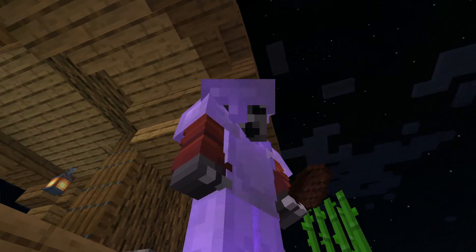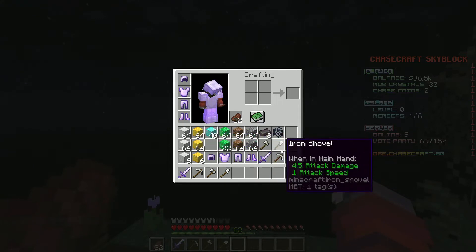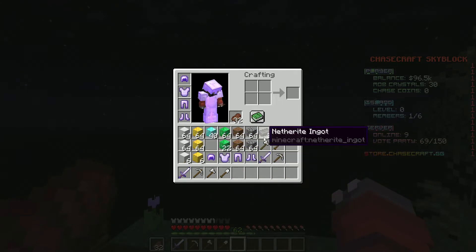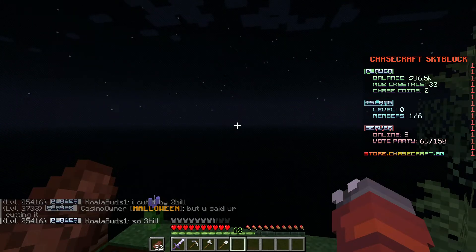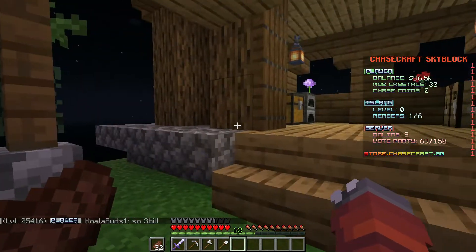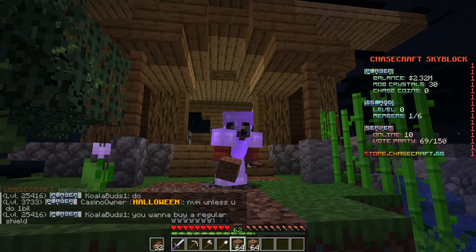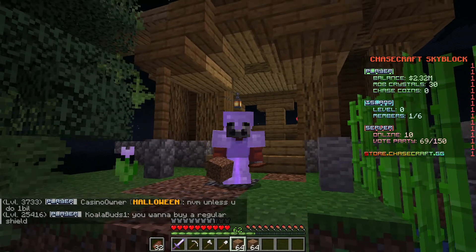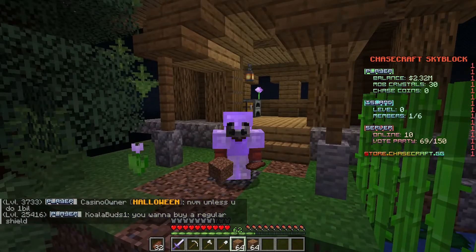There's another thing we have to do real quick. I have used all my crate keys that I've collected through voting on the island so far, and we have all this. We need to sell all of it. Now why would I sell it? Well because we only have $96,000 and we need way more money. And boom — we are now at 2 million dollars. That's a good start.